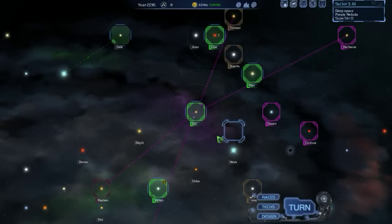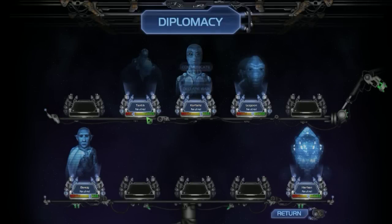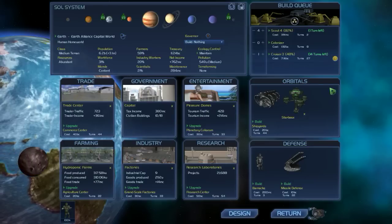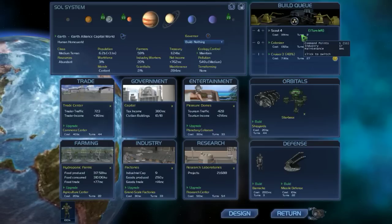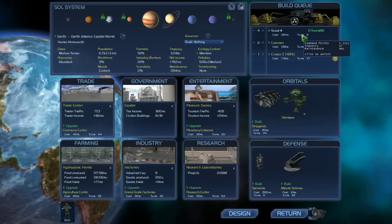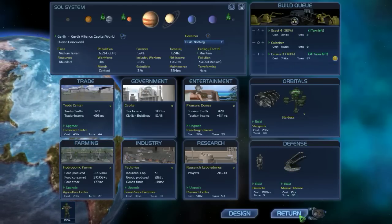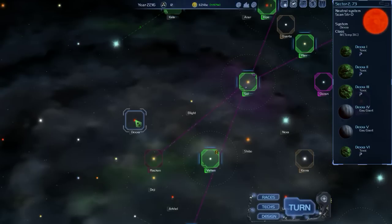Hello and welcome back to Let's Play Horizon. My name is Marlo from Explorman8. We were forging relationships here when we left off — cheesing some people off, like the Tantick who probably are going to want to kill us soon, and these Crystalline guys who don't seem to like us no matter what we do.